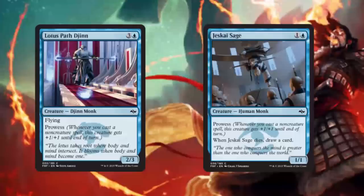An honorable mention goes to Lotus Path Djinn and Jeskai Sage. The prowess ability on both of these cards is amazing. With white-blue control, having a 2/3 flyer for four is normally pretty good, but with the prowess ability it makes it crazy good. You can attack, get a pump to do extra damage, or enchant to get more damage.